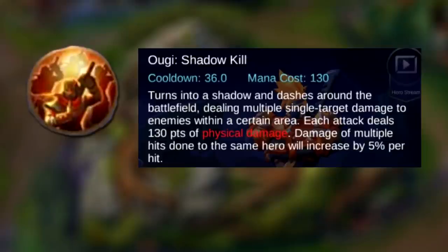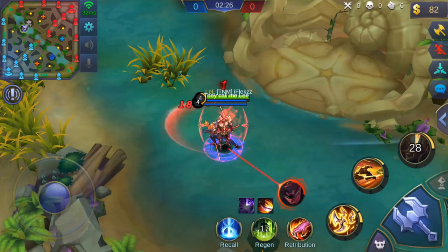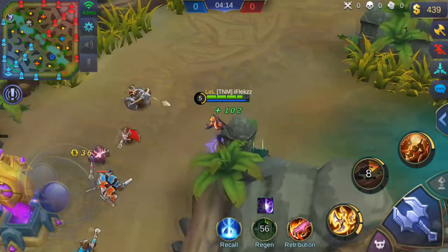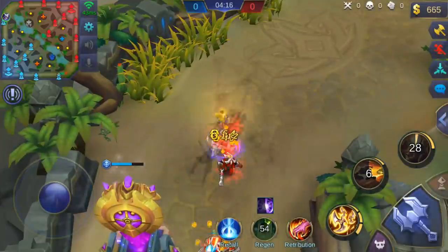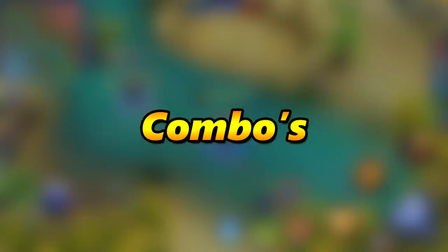The ultimate is called Ougi Shadow Kill. It deals damage to all enemies around you and you will be invisible and invincible during the ultimate. Each hit will increase the damage. You can also use the ultimate just to clear a wave.